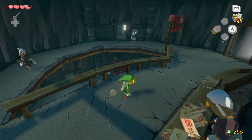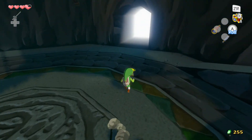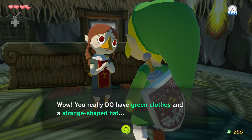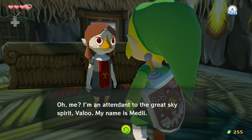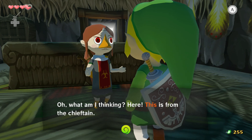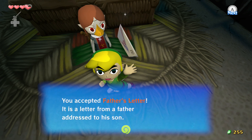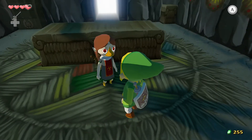Now let's go talk to this person over here. It's the little things, man. Hello — this is Medley. She's a fan favorite character by far. 'My name is Medley. I'm attending the great sky spirit with Valoo — well, actually I'm still studying to be one. Oh, another thing — this is from the chieftain. He wants to give this directly to Prince Komali.' We accept the father's letter. We've got to take this to Komali.